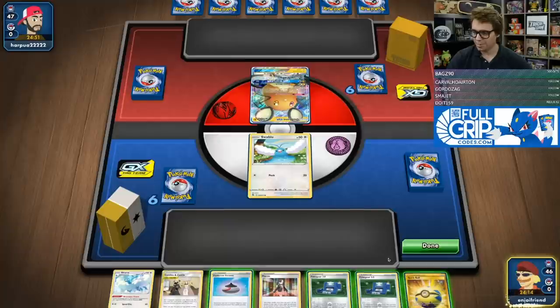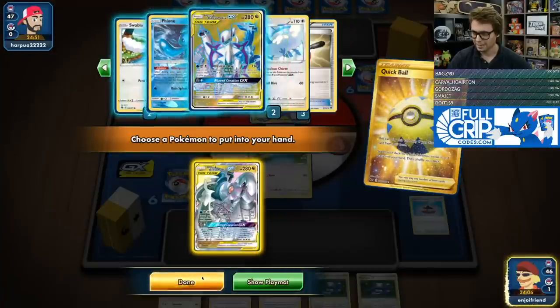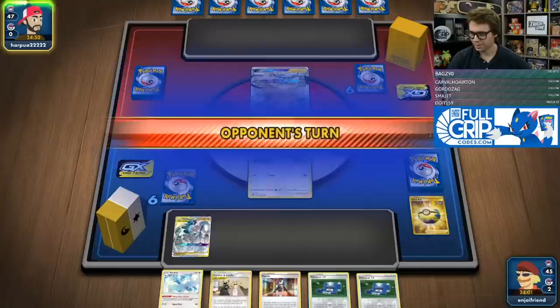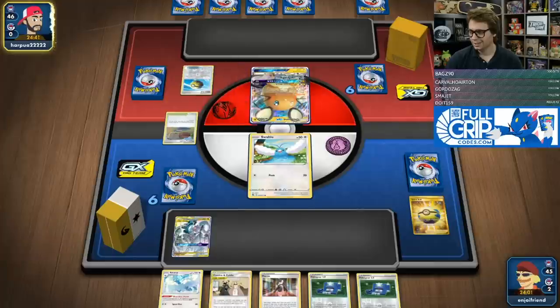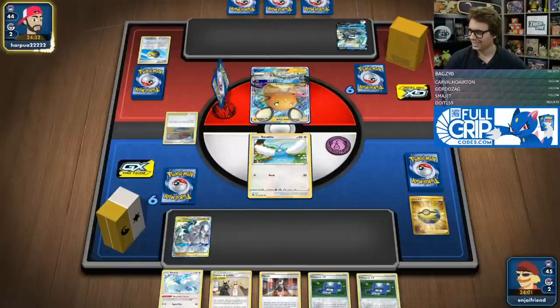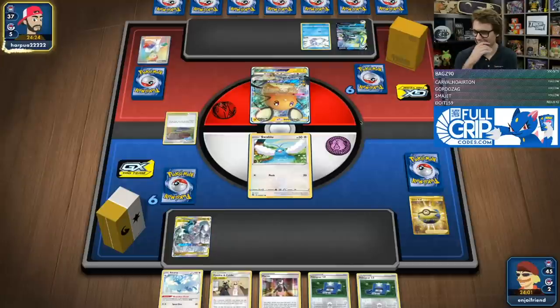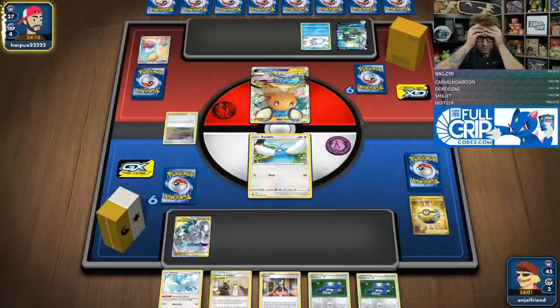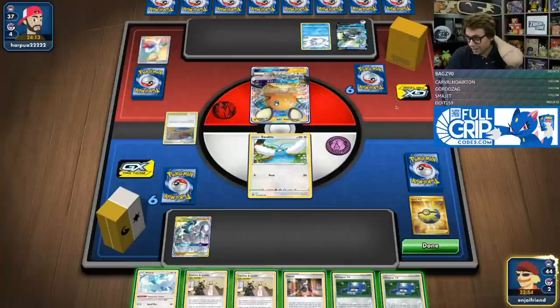We do not get the turn-one energy drop unfortunately here. But I can Quick Ball away this Evolution Incense and go get ourselves an ADP. I'll bench it and we're going to pass — I do have a couple of Pokégears so I could find some potential energy off of a Green's Exploration. This is Inteleon again. We cannot beat this deck. I think maybe the correct route is to just go Altaria — attach energies and attack with Altaria, leave the ADP there and just use Speed Dive for 60. That's just our plan.